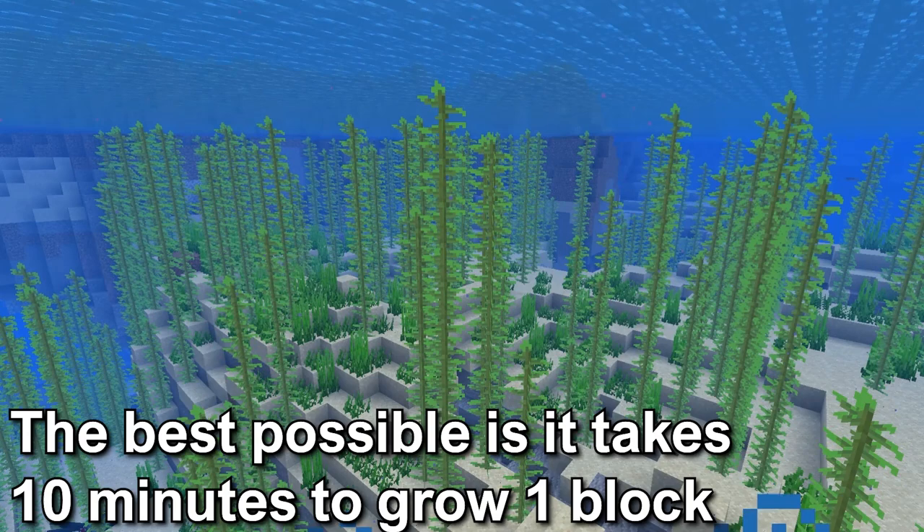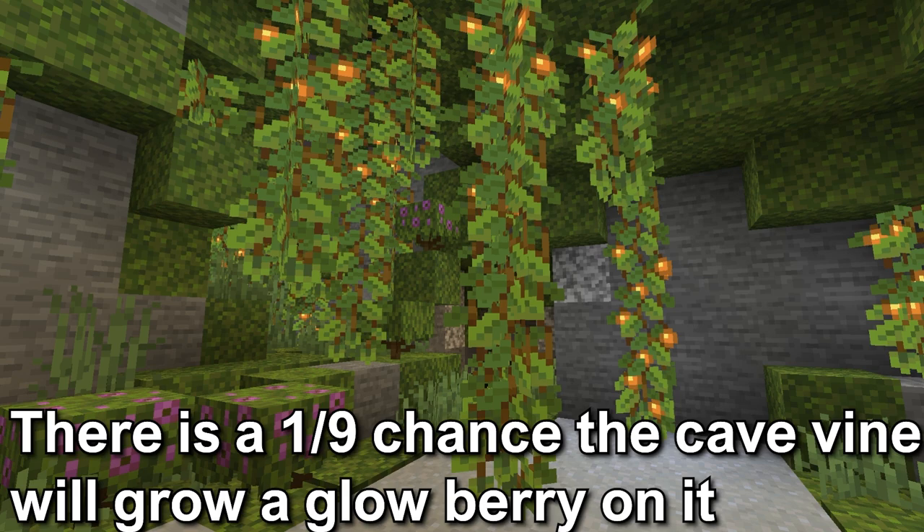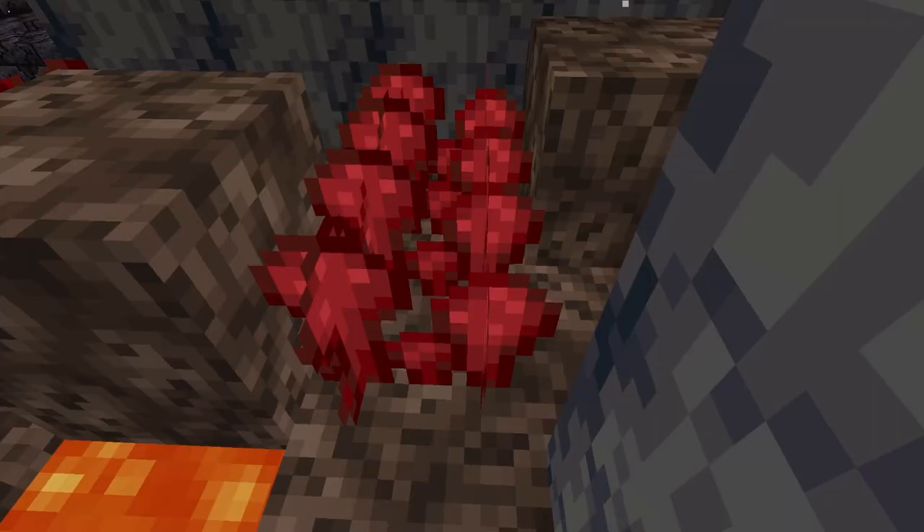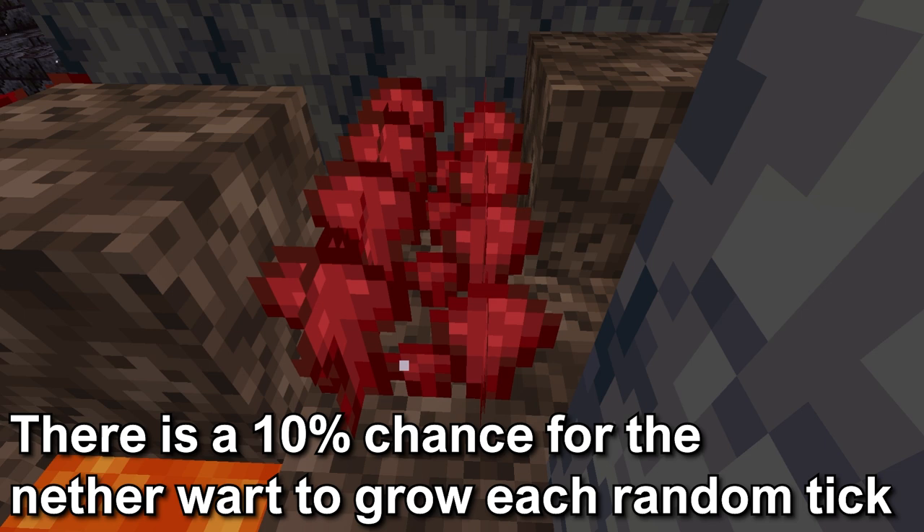Next is nether wart. Nether wart has to be planted on soul sand. It has 4 stages, and there's a 10% chance for it to grow when it receives one random tick. That means it takes about 11 to 35 minutes for the nether wart to grow to the fourth stage.